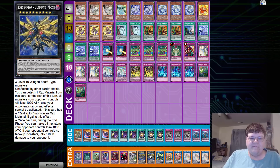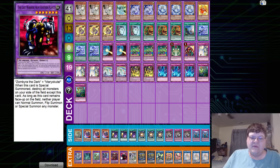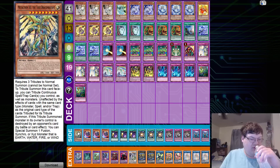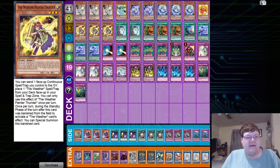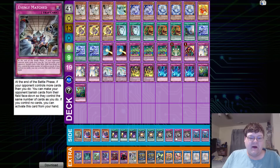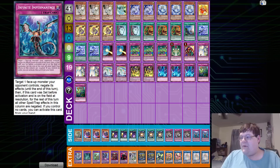In the extra deck: triple Weather Painter Rainbow, one Phoenix, one Hraesvelgr, one Borrelsword, two copies of Ultimate Falcon - we're playing two because of Extravagance. One Crystal Wing, one The Last Warrior from Another Planet, one Starving Venom, one Violet Chimera, one Exterio, one Muddy Dragon, one Megafleet, and one Metatron the Draco Combatant. The fact that you can just roll this out off two canvases and a monster for triple immunity is hilarious - this is one of the only decks that can actually do that.